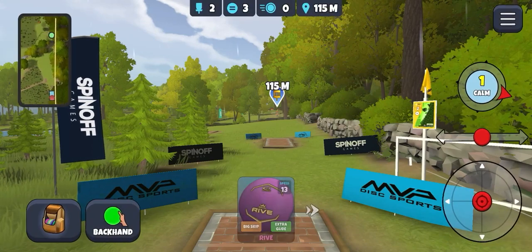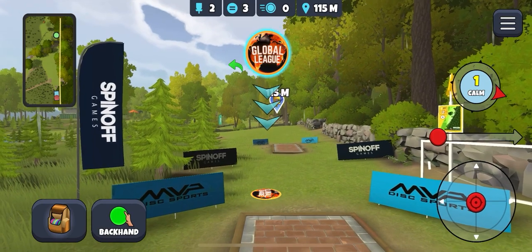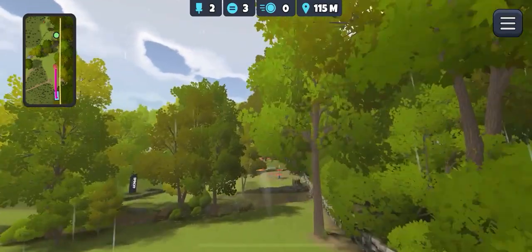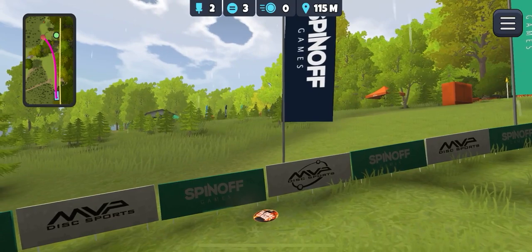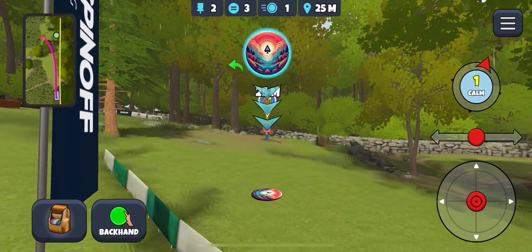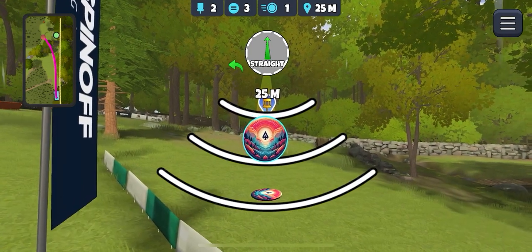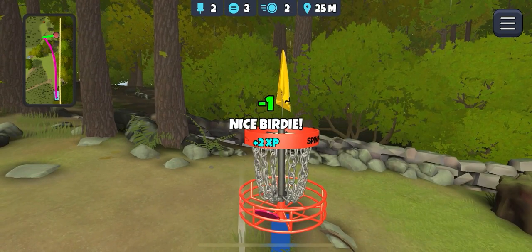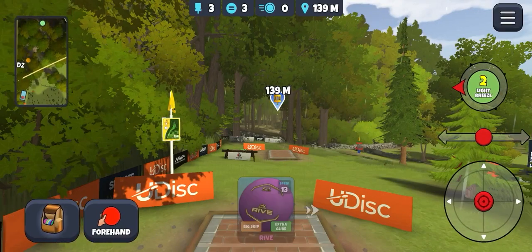Off to hole 2. No wind which is nice — take the Glide Sapphire, straight pullback, up against these signs here. 25 metres is a little further than I really want to be throwing it in from. Just sneaking it over the rim. Off to hole 3 — this one's a tricky one. Not a huge fan of this hole, it's tough.